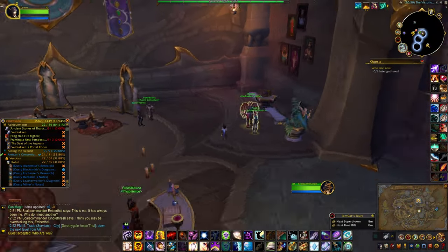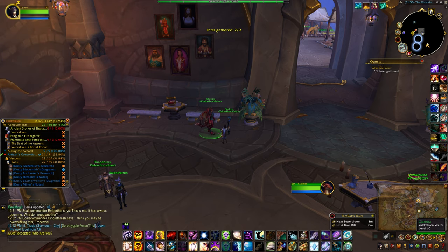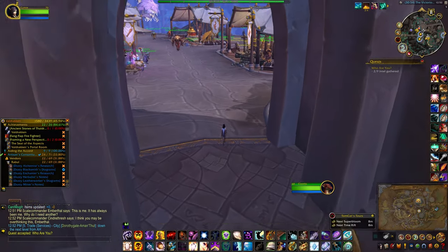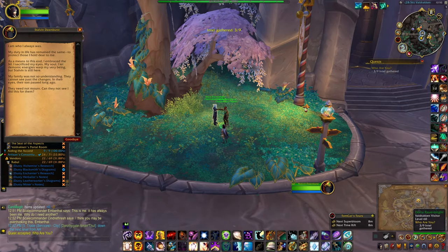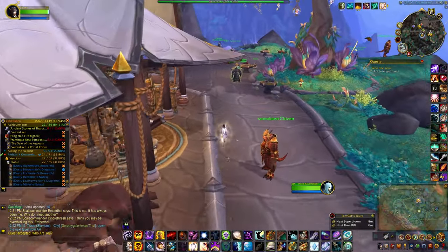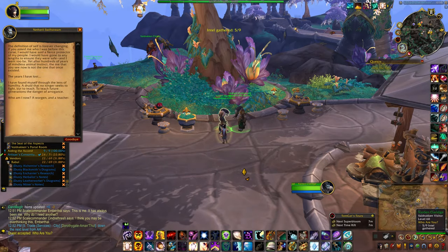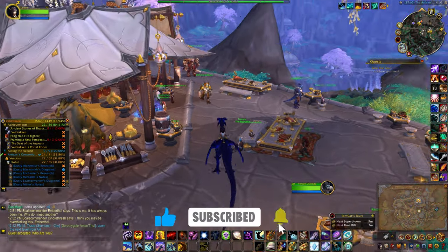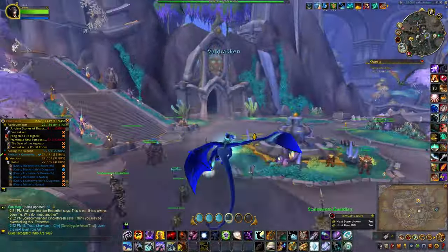For this part you just have to chat to nine different people. These first six are pretty easy to find — they're all pretty close together. And then there's one right by the fountain.